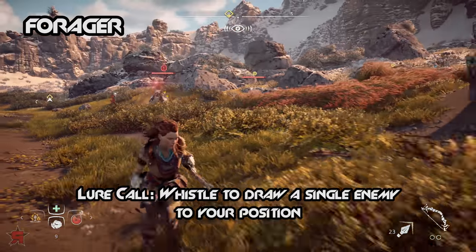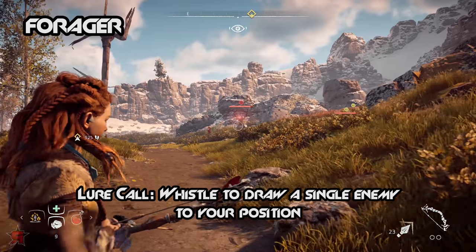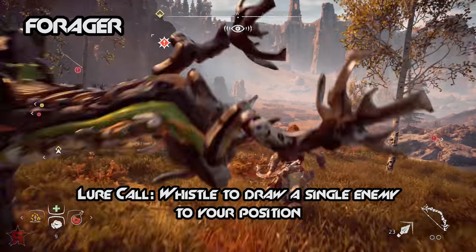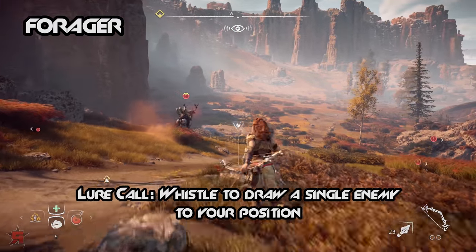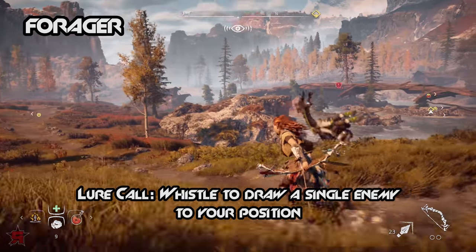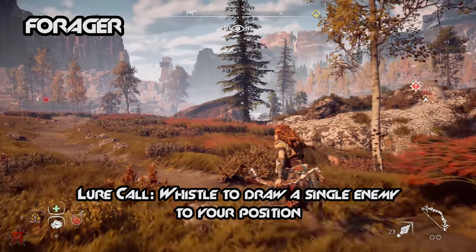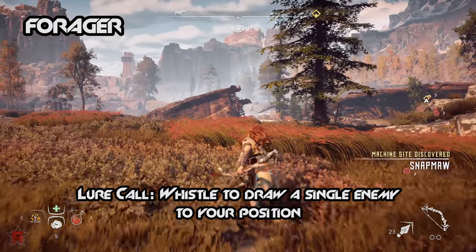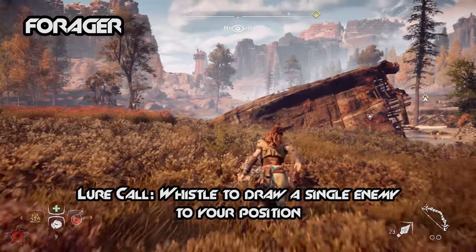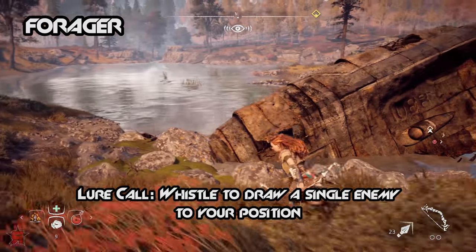Lurk Call: whistle to lure a single enemy to your position. If you're within an area that contains multiple enemies and no way to stealthily walk by them, this skill is exactly what you need. Using Lurk Call will make Aloy whistle, which attracts a single nearby machine to walk towards her. It's best used when laying low inside a patch of grass and then using the Silent Strike skill to instantly take out a machine once they get close. There is no cooldown on the Lurk Call skill, and you can whistle as many times as necessary. It's possible to clear an entire area with this skill and remain undetected.